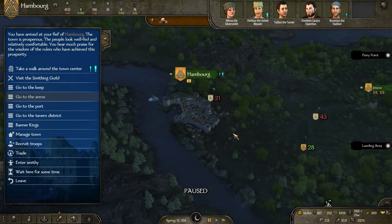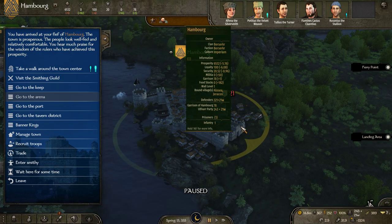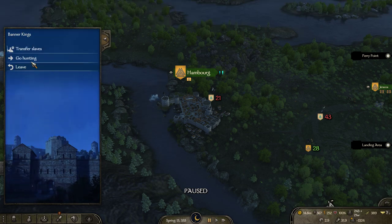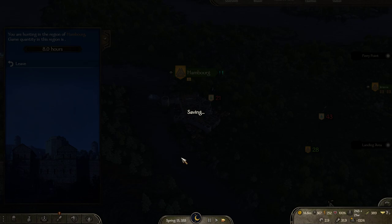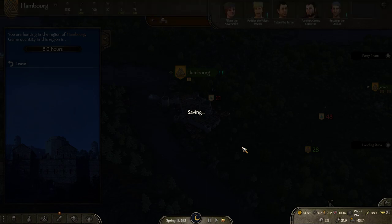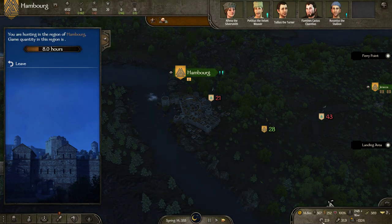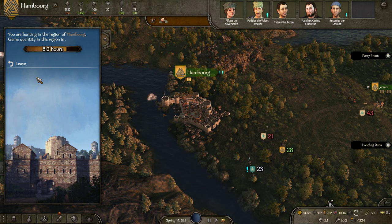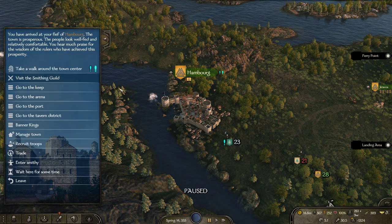We're going to head out now. Let's just wait a little — we can go hunting for eight hours instead of just waiting, because we want to remove the debuff we still have from sieging. We'll wait here until the debuff is gone, then finish our hunting trip.